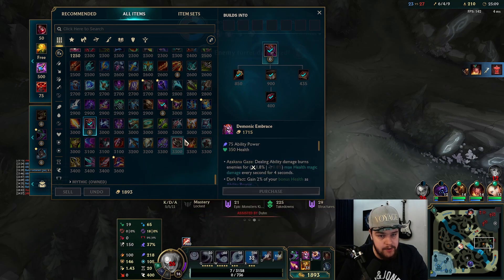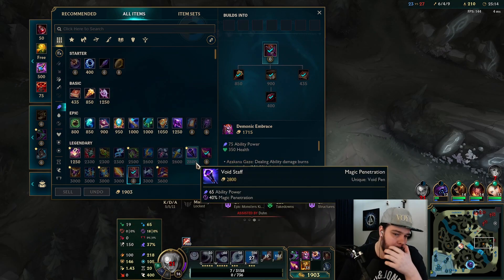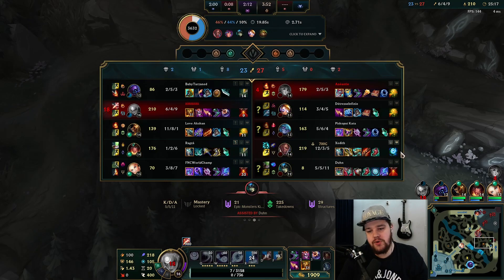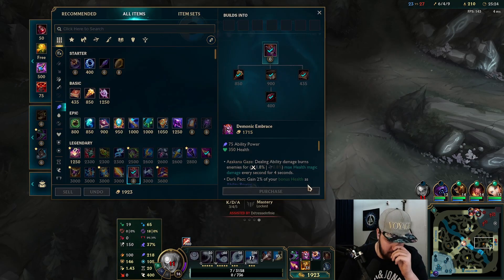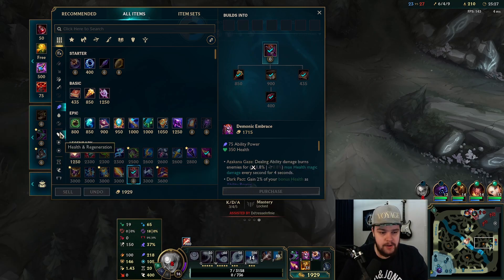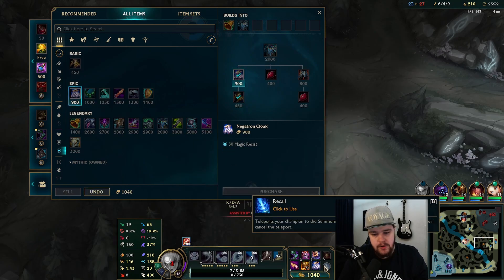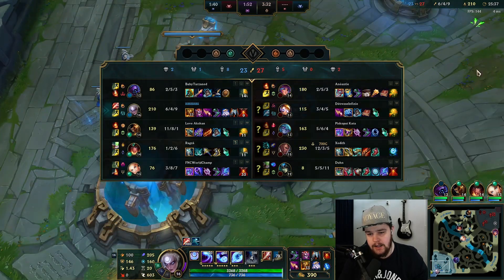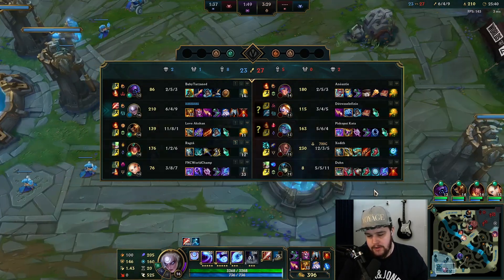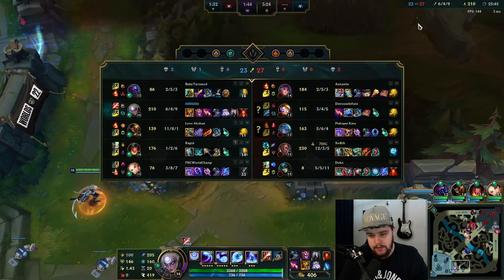Dark Seal has lost stacks because I've died quite a bit. I don't really need Void Staff — they're not building magic resist. They have a lot of AP so I could go Force of Nature to be honest. I'll keep it simple — we do a ton of damage already. Building Force of Nature is going to be good against Blitz, Vex, Lillia, and Nami. My goal is still to one-shot Lucian in fights.